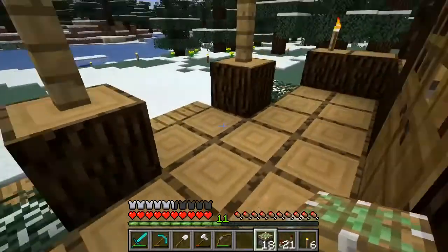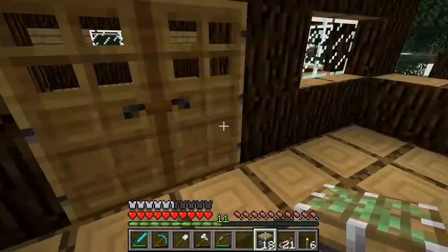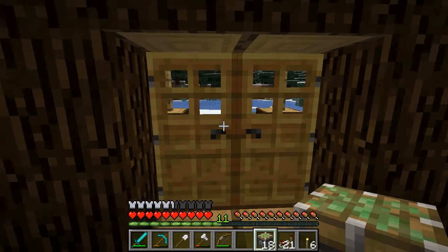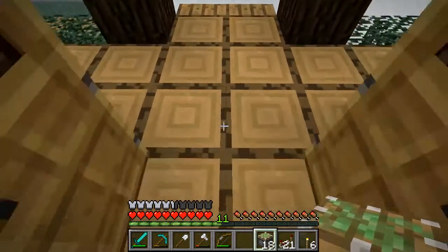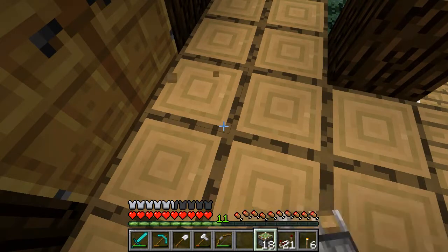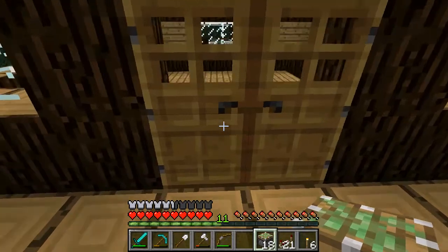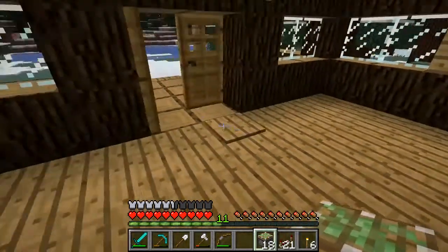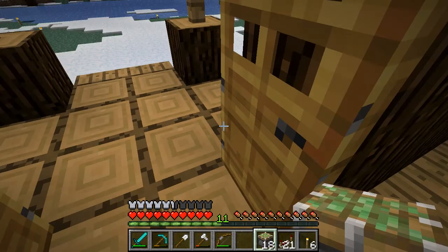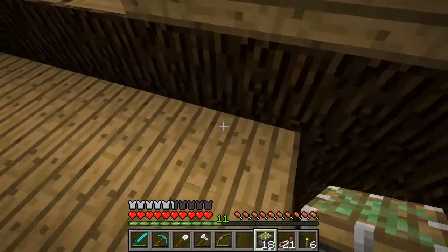We need to decorate the front porch because we want to make it so they can't get onto the front porch. If we see them, we can at least chop them. I can't make the trap right here because the front door stuff is directly under that door, so putting it there would not be a good idea. We have to push it back some.